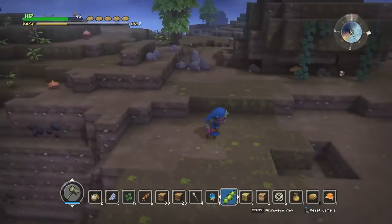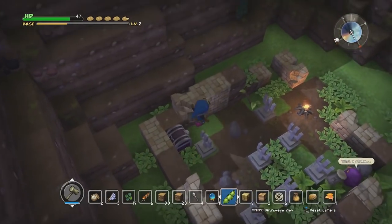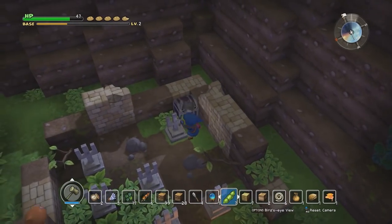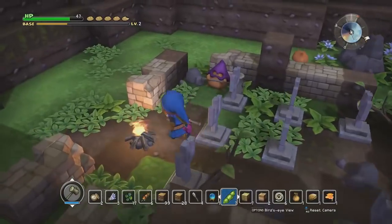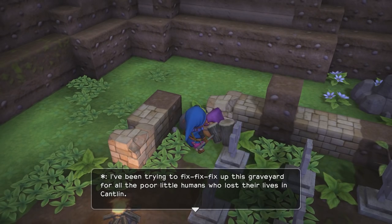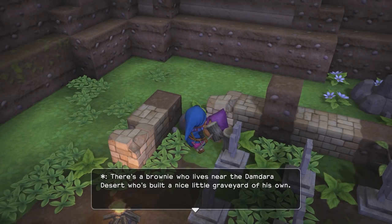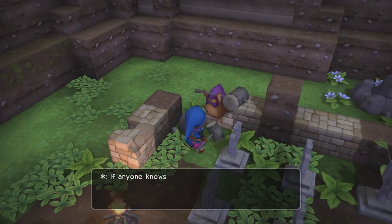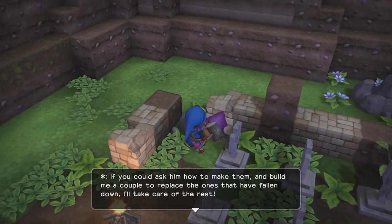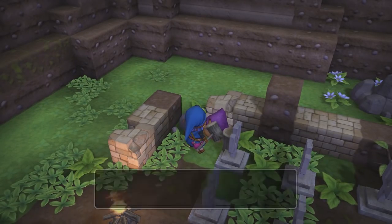Looks like we've got a graveyard down below, but what luck — we also have a treasure chest. I'm gonna check these things out. 'Hello human, I heard about you — you're that dude everyone's been talking about. I've been trying to fix up this graveyard for all the poor little humans who lost their lives in Cantlin. If you're as good as they say, maybe you can work out how to do it. There's a brownie who lives near the Damdara Desert who's built a nice little graveyard — if anyone knows how to build a gravestone, he will.'